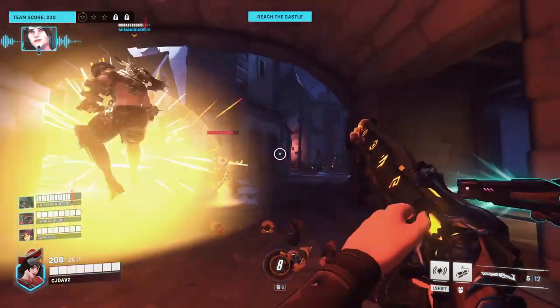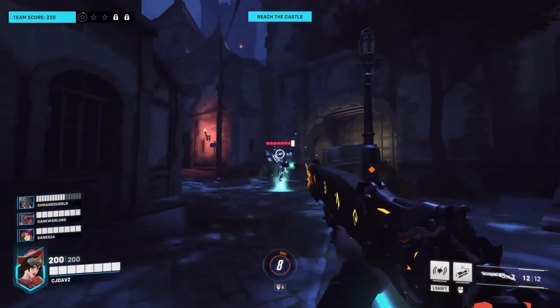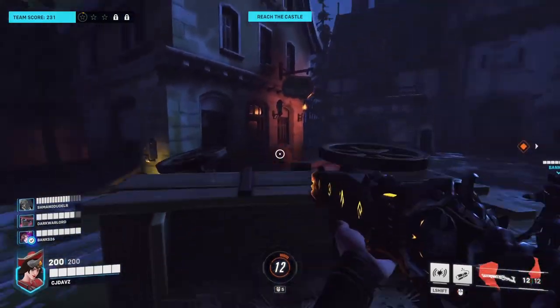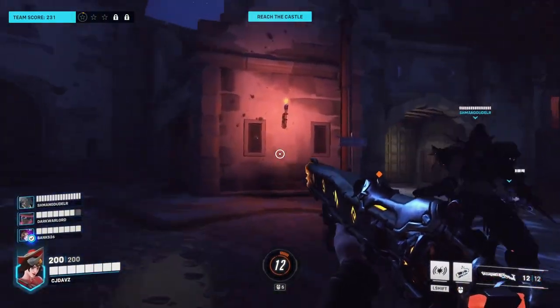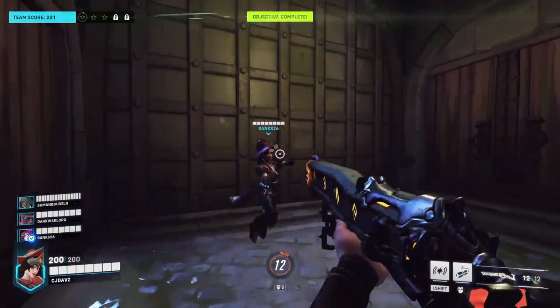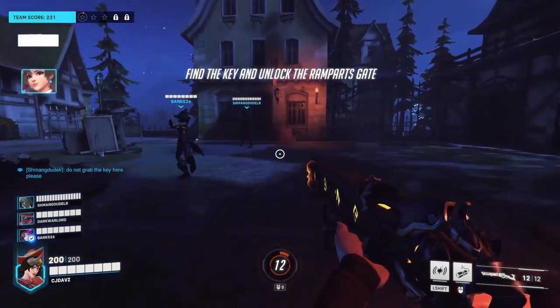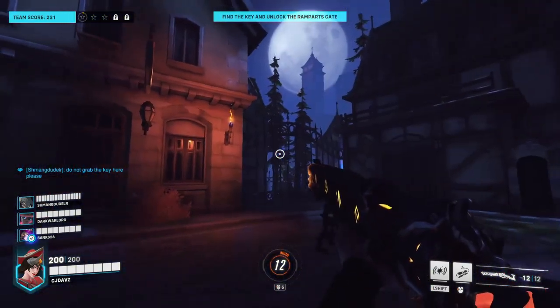Our next challenge is going to be the Ominous Portant, and it's actually going to be in this part of the map, right after you get done with the tavern. You're going to be wanting to look for Moira, who is going to be in her Banshee skin. The counters are random. You're going to want to reach the castle, knock on the door, try to unlock the gate, but do not pick up the key — that is the important thing. Do not grab the key.